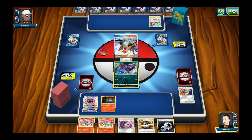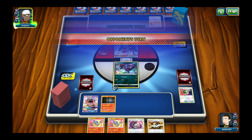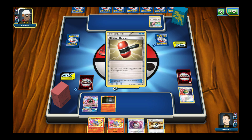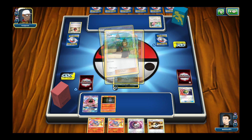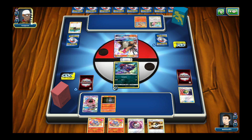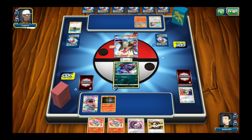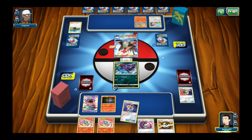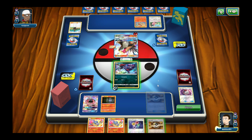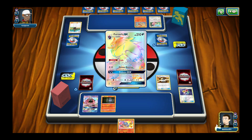Attaching a DCE — it's first turn so I can't attack. Hit done. Crushing Hammer — please get tails. Thank you! Draw three cards. I can see where those cards could be useful but there are much better cards to play. They can't attack me this turn. Everyone in line is playing Wishful Baton — a little annoying. Using Timer Ball to see if I can get a Zoroark. I can't.